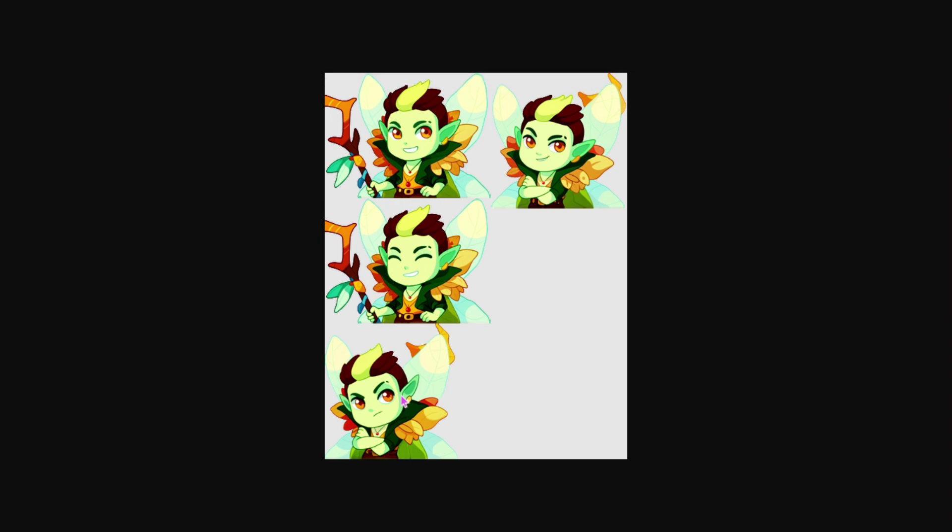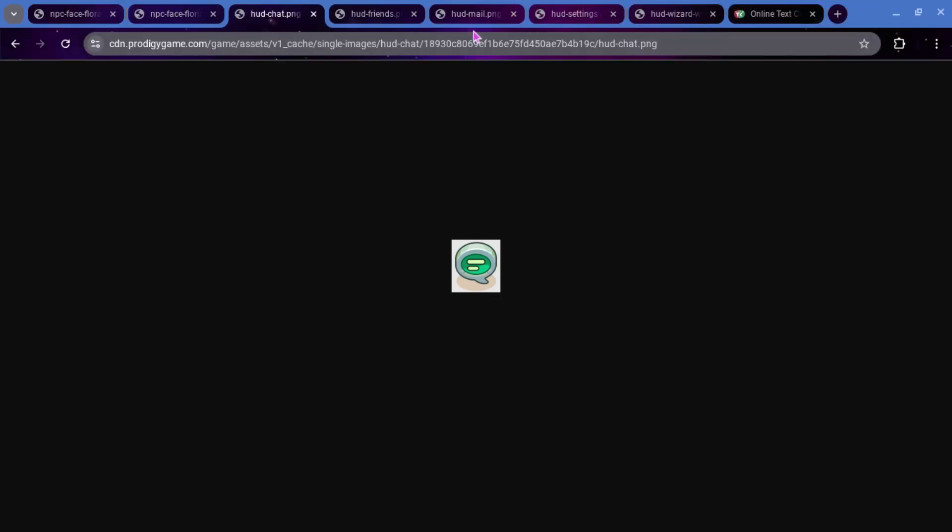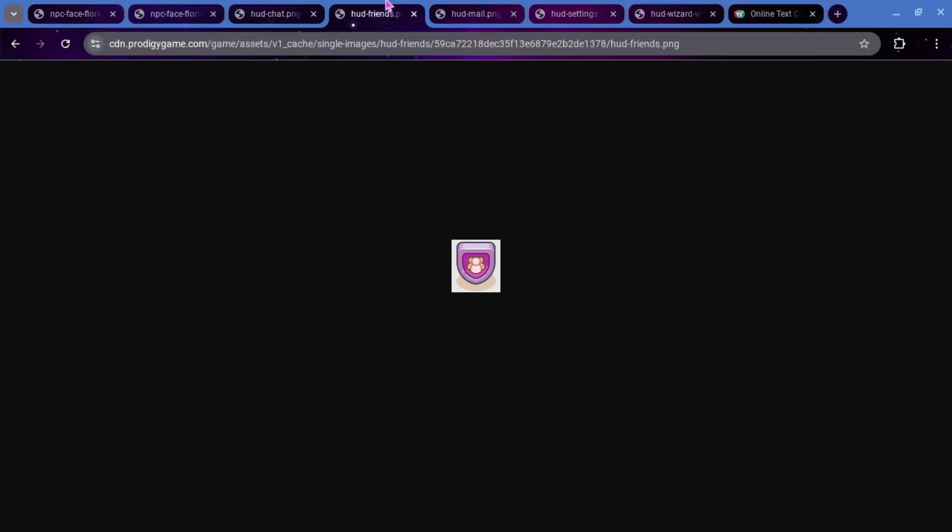We also got some stuff for the HUD, which is what the menu bar is getting changed to. Some of you already have this update, others don't — I don't have it on my accounts, as you've seen. But we have a new HUD Chat right here — this is where you can say random things like 'Sparkle Snup' or 'I Love Prodigy' or something like that. Then we have HUD Friends, which is probably going to be where you're able to see your friends list. Right now they're kind of just gray icons, but now they actually have real icons. We have HUD Mail, which looks like this; HUD Settings, which looks like this; and then Wizard Watch, which looks like this.